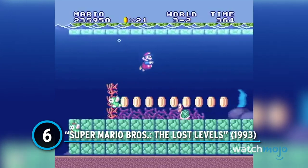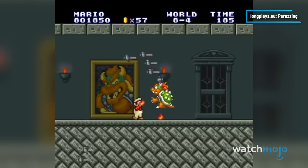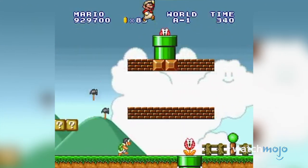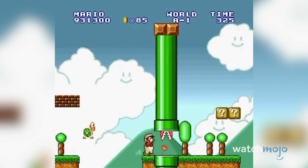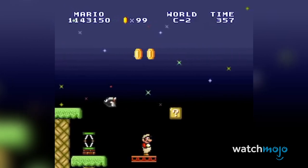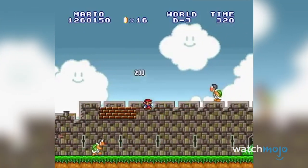Number 6: Super Mario Bros. The Lost Levels. Nintendo famously didn't release the Japanese version of Super Mario Bros. 2 in America, as it was believed that Western audiences would find it too difficult. When it was released in 1993's Super Mario All-Stars, we could see they were absolutely right. Controls are mostly the same, but the level design will make you want to snap your controller in half. Jumps are usually extremely precise and blocked by hazards like enemies or gusts of wind that will severely impact your distance. New additions make us wish they weren't included at all, like the poison mushroom that hurts you, or the warp zones that can actually send you backwards. We never thought we could dislike playing a Mario game, but props to Nintendo, I guess.